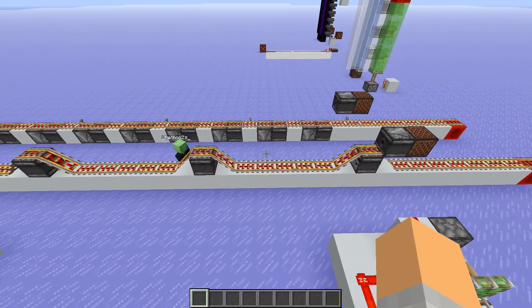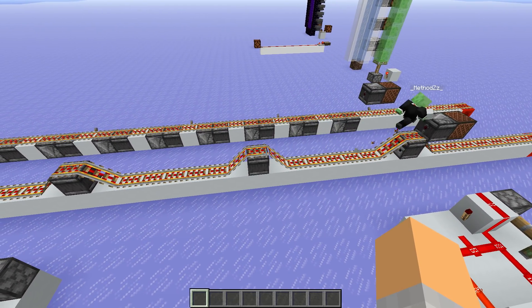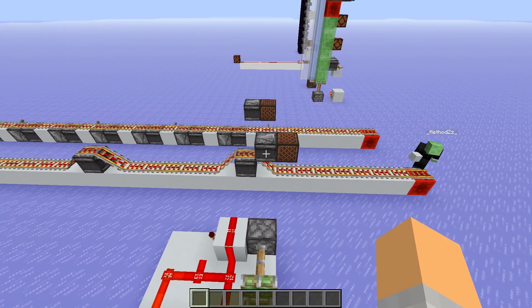The observer here detects it turned off, powers this rail here again, and it does this for the whole line. Back here we have our input power source that's always static.